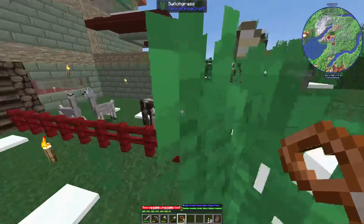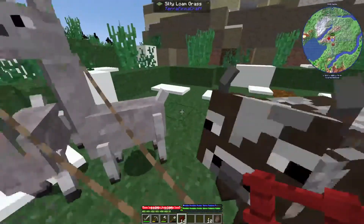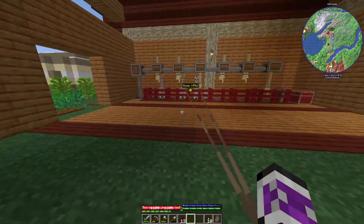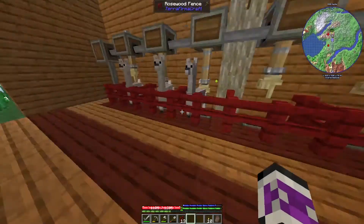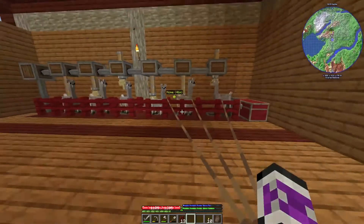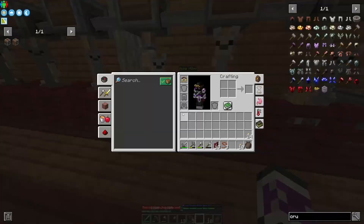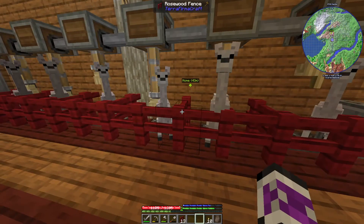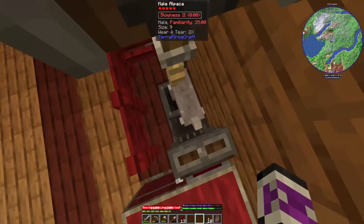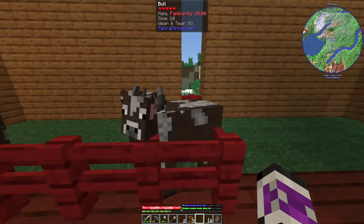Now I need to slowly lead these alpacas into their spot. I accidentally pulled out the cows — you stay in there, I'll put you back in a second. I gotta do this — get in your hole. I break all the leads at the same time, and hopefully they didn't all land in the chutes — one of them did. There we go, that's all of the alpacas in. Now I'll just move the cows over to their temporary pen — these guys can stay here for a while.